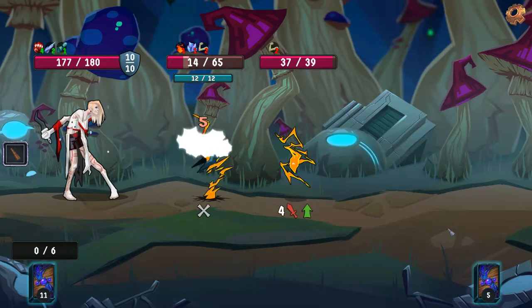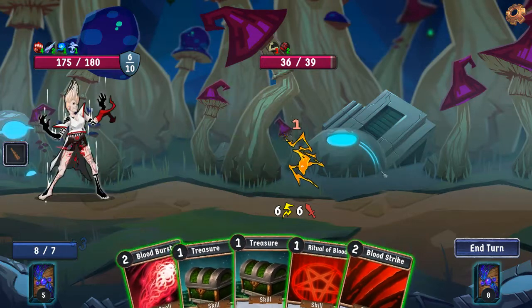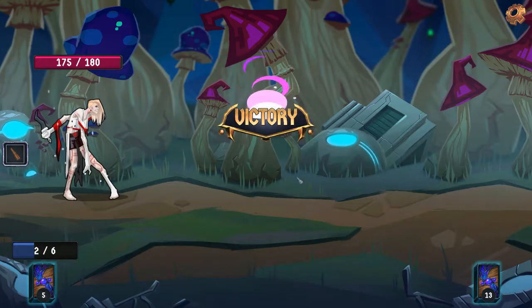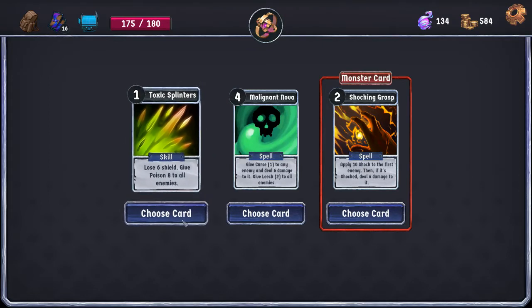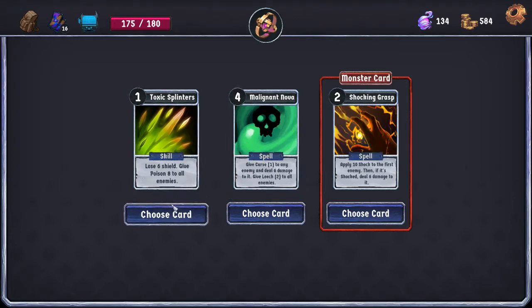Let's go ahead and apply Weak because it's going to give us an extra hard draw next turn. This will kill the front enemy and give us Focus. This is lethal without needing to play the Ritual of Blood, so nothing we could draw here would change what we're up to. Let's try the Toxic Splinters — because we have Draw Toxin, I'm kind of tempted. It doesn't do damage now, but it does do damage at end of turn — it's functionally 8 damage to all enemies. The Malignant Nova is also okay, but 4 mana is just a lot for us right now, so Toxic Splinters is where we're at.